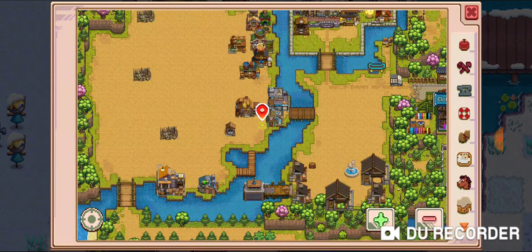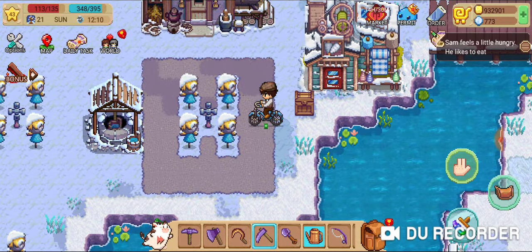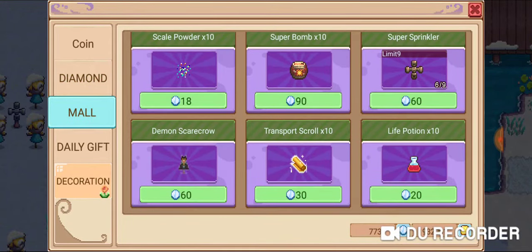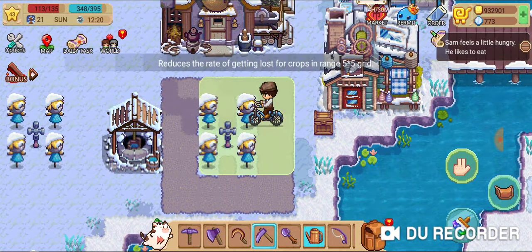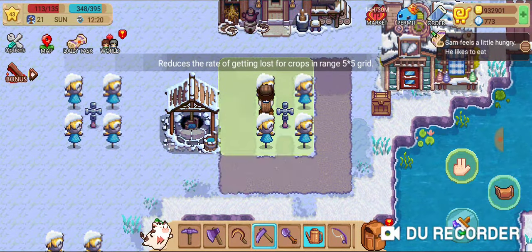What I do is a 44 grid setup. I have a sprinkler purchased from the Diamond Mall — these are automatic sprinklers and you can get a total of nine of them for 60 diamonds each. They do a 7x7 grid and you never have to worry about watering your crops again as long as it's within that grid. I also use four scarecrows so they cover every single plot.